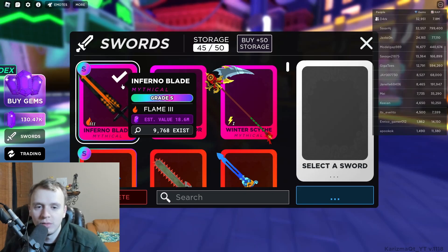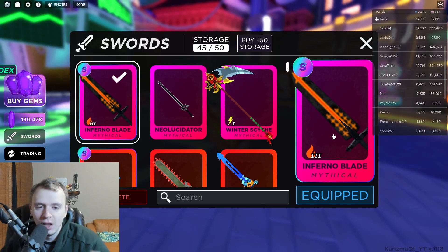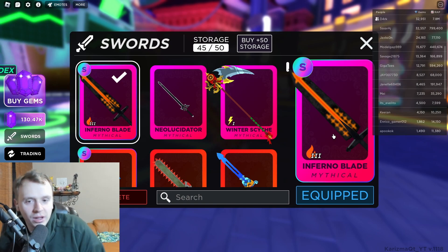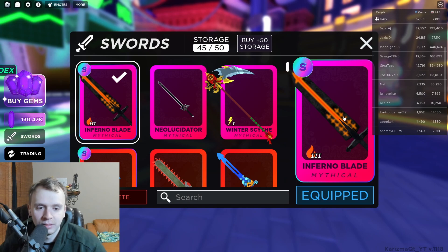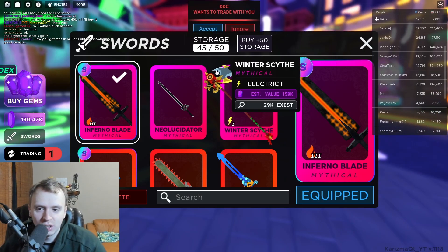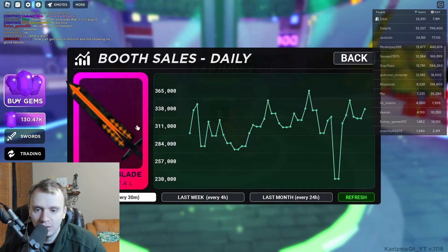So this is the sword that Mr. Dark himself let me use. It's the Inferno Blade. It looks basically like the blade from Black Clover. If you've seen Black Clover, you know, just smash that like. I'm like 50 episodes in - it's a pretty good anime so far. But aside from that, look at this bad boy. Let's check the wrap on this bad boy.